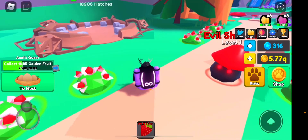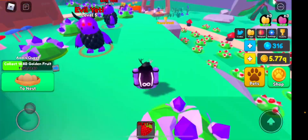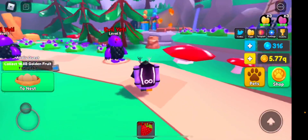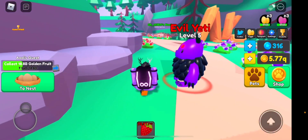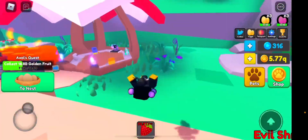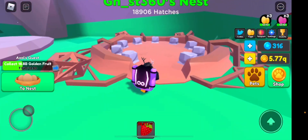Anyway, this update for Pet Swarm Simulator — there is no new zone unfortunately. Still Tiki Island, nothing too spectacular. Yahtzee did say on the Pets Discord that it is an event update — a Lucky Weekend Event. For new players, you get a damage boost, coin boost, and an uncommon pet boost, probably like two times coins and two times damage, which is really helpful for people who just started.